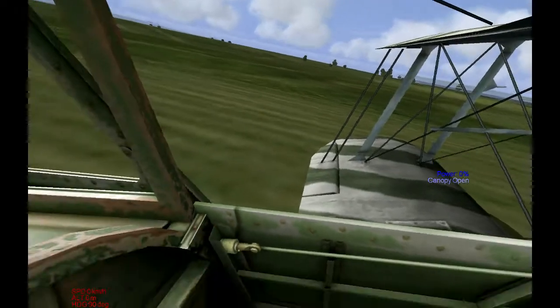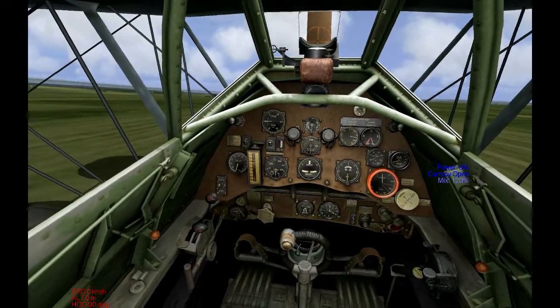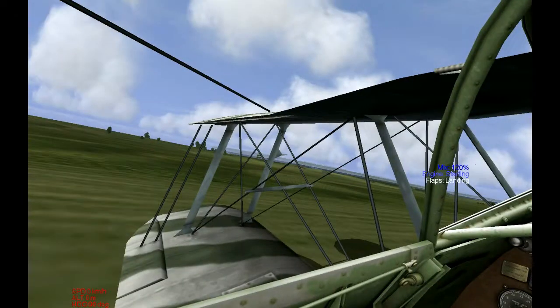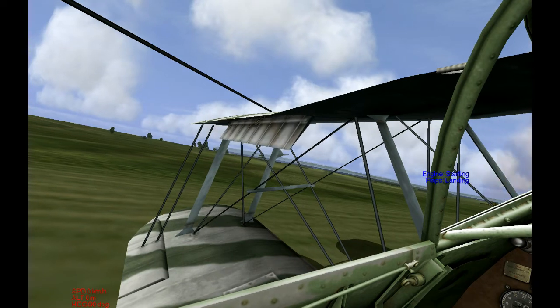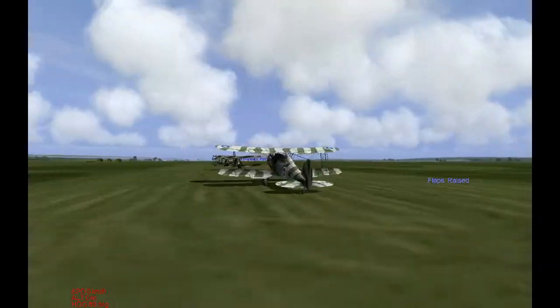Opening up my canopy here. Enriching my fuel mixture. Make sure my throttle is all the way down. Ignition on. Flaps go either all the way down or all the way up, so I'm just gonna leave them up for takeoff.